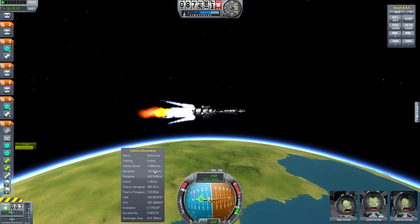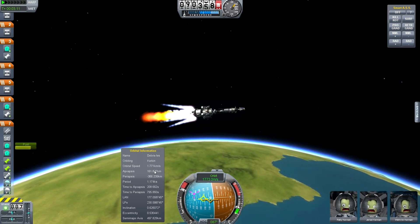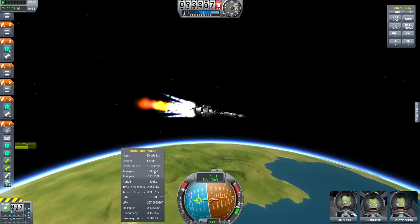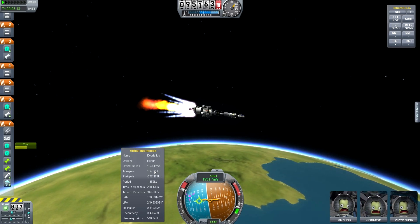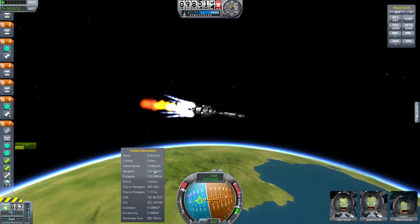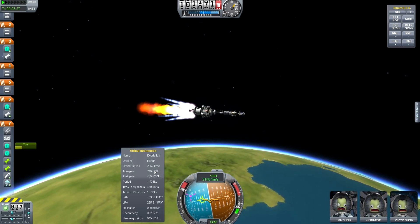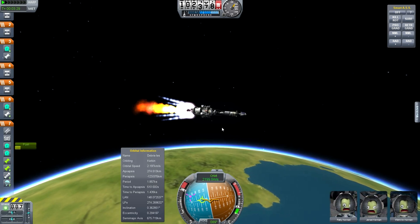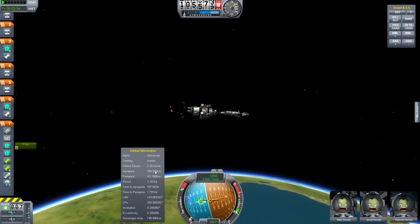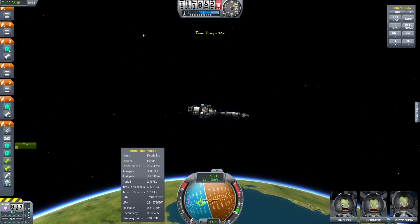We're going to put our apoapsis out to about 300 kilometers or so, give or take — kind of what I'm aiming for. And then we're going to coast out to it. This stage has a lot of power for just a standard 2 meter stage. It's really awkward looking though; I wish I could tighten it up, but until they give me more powerful radial thrusters it kind of looks bulky. We're at 350 kilometers with our apoapsis — that's plenty — so we're going to warp out to it.